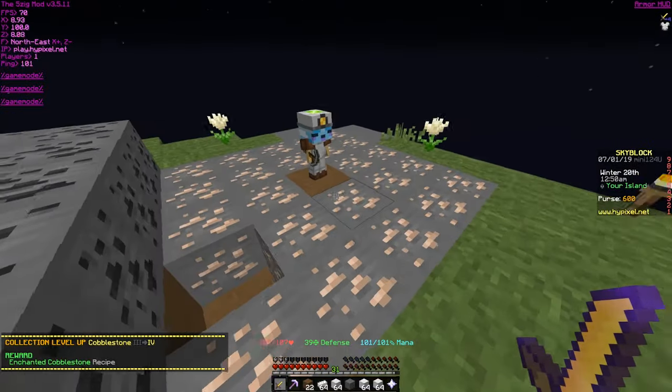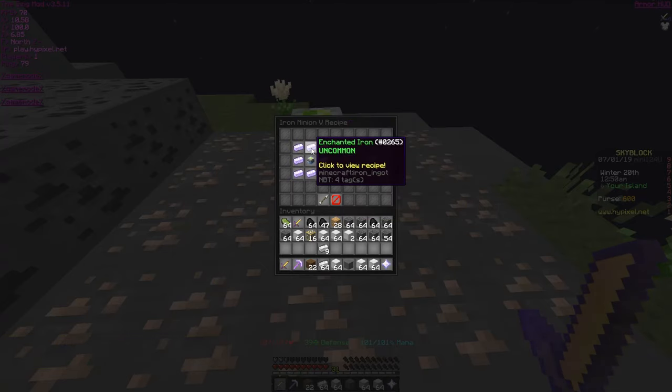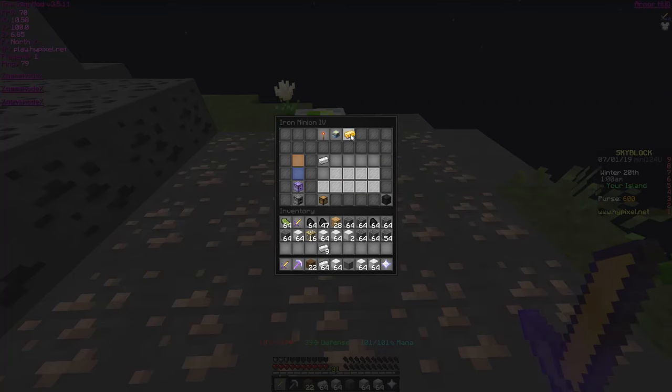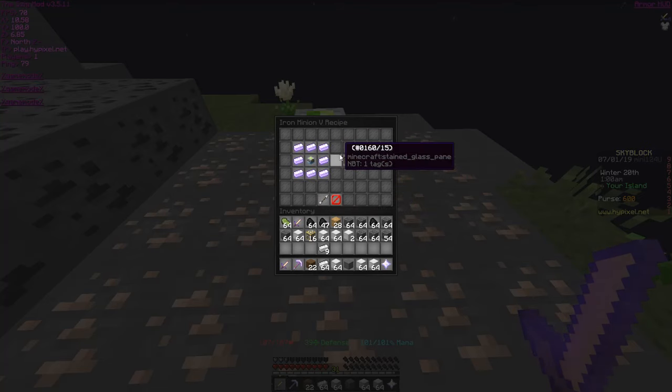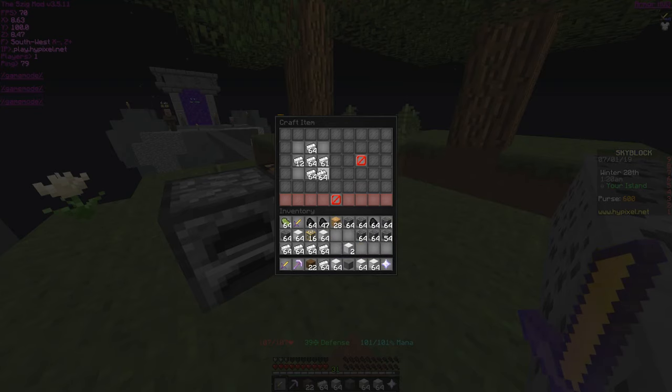So I think the next achievement I can do is actually upgrade my iron minion, because I just got so much iron. Actually, let's see — I may already have this. How much iron do I need for this? Oh my god, that's gonna be a lot actually. Okay, let's see if we can make this. Oh yeah, okay — so we got one enchanted iron, we got two actually.